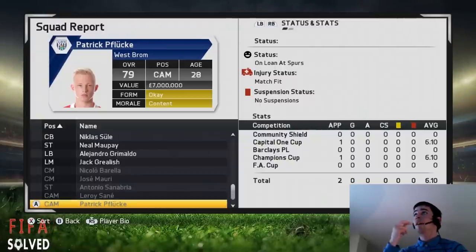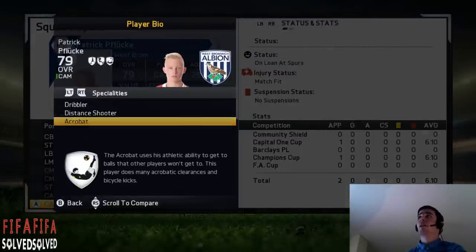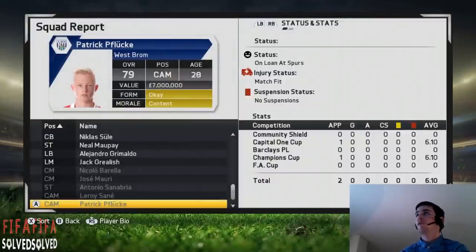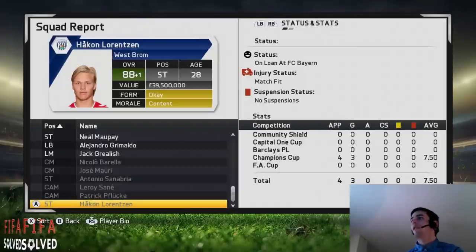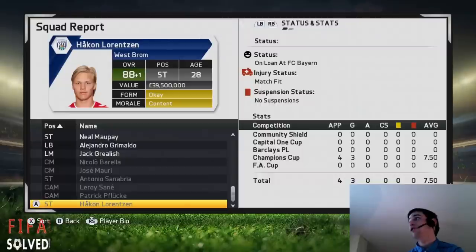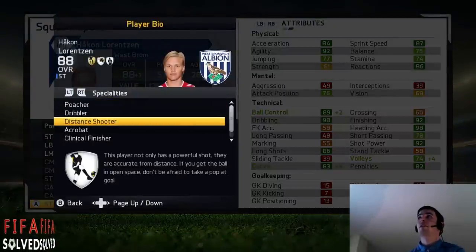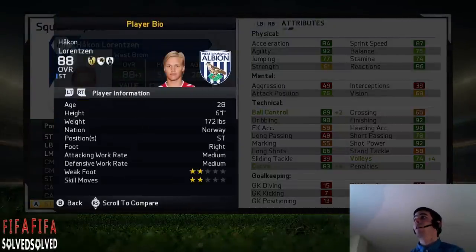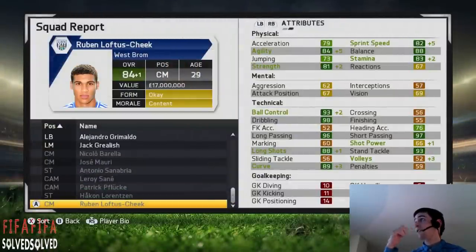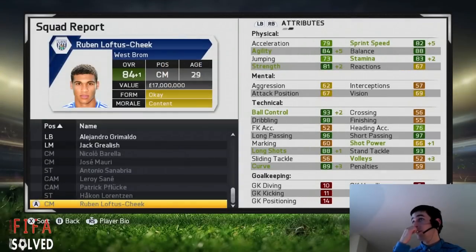Remember I said there were two players that didn't go up? One is the keeper and one is Patrick Peef — he's on loan at Tottenham but he only went up to 79 overall with dribbler, distant shooter, and acrobat. Not good enough with the overall rating. Lorenzen — the final complete forward. He starts at 58 and goes up to 88, up 30 times. You get him from SK Brann in the Norwegian Tippeligaen. He's on loan at FC Bayern Munich in the Champions League, played 4 and scored 3. Poacher, dribbler, distant shooter, acrobat, clinical finisher, complete forward — an absolute machine.